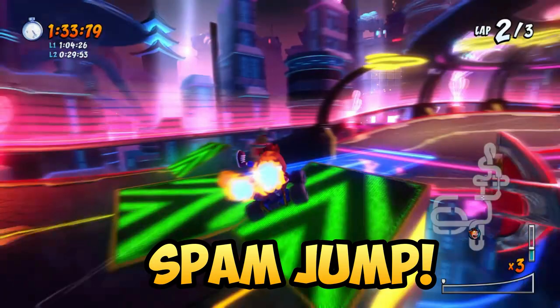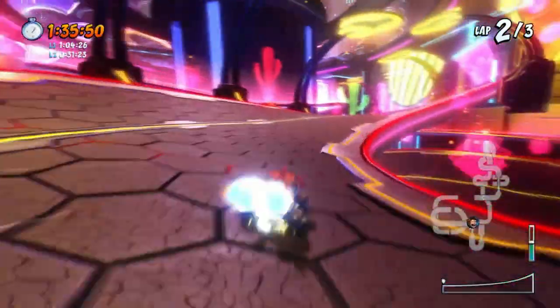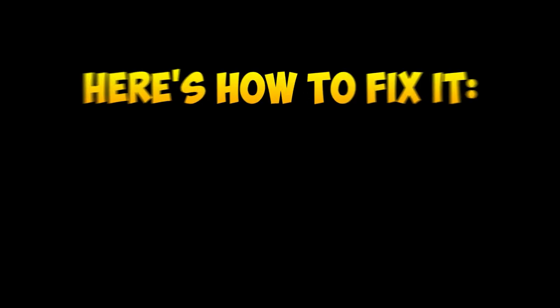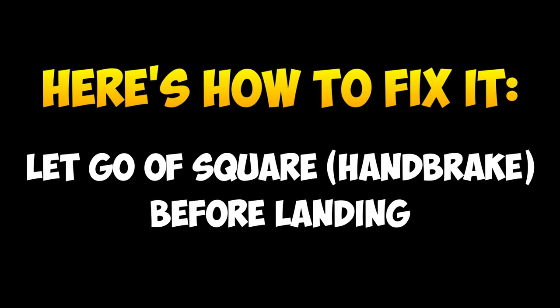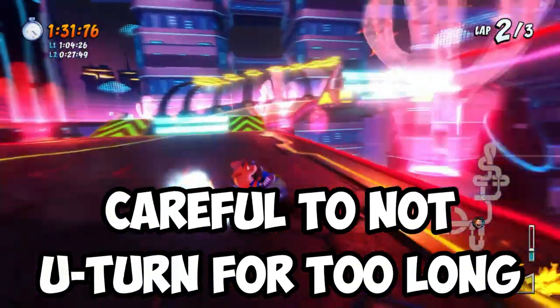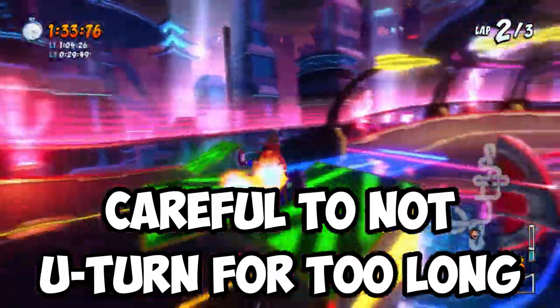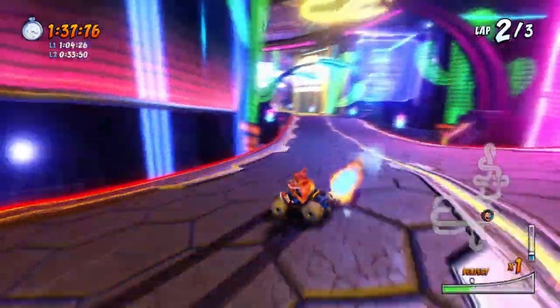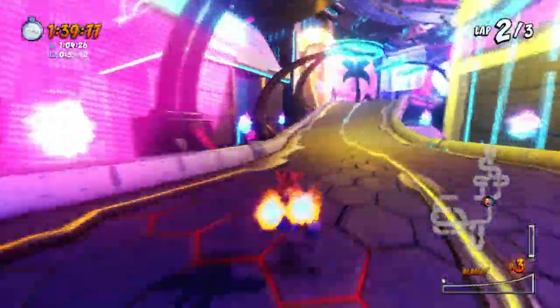Once you're on the other side, just spam the jump key to avoid falling off the track. There is one common problem people face here: losing blue fire by accident. The biggest tip I can give to prevent this is to simply let go of square before you land from your jump, because chances are you're still holding the brake button while on the ramp, and that will cause you to lose your boost almost immediately.